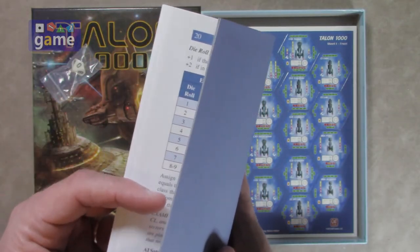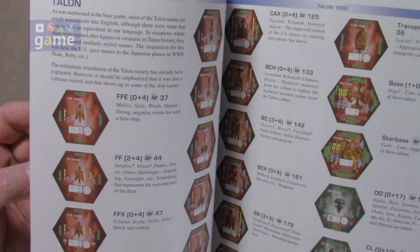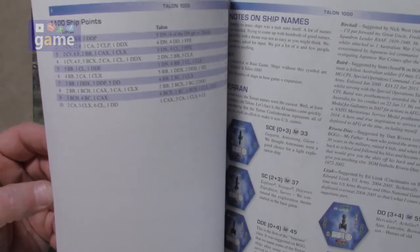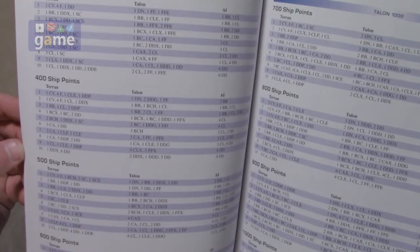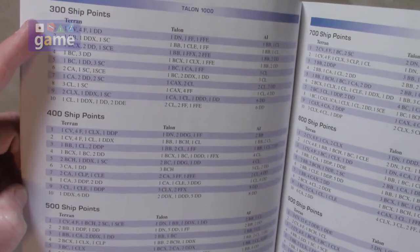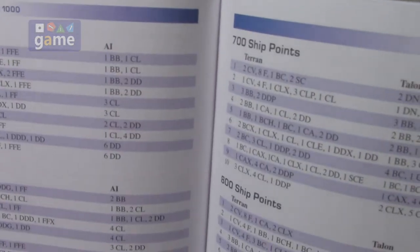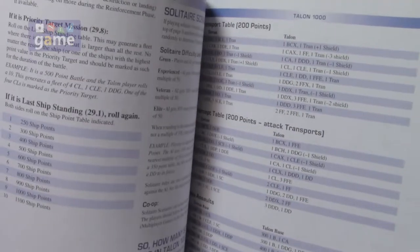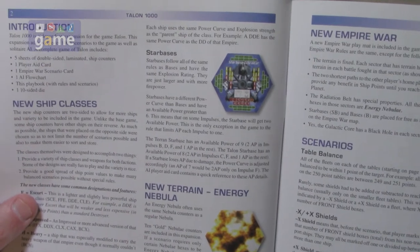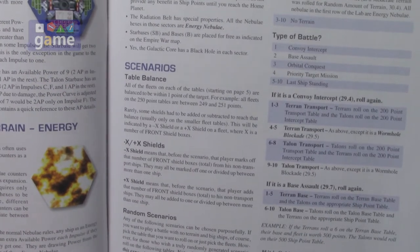This book is 24 pages and shows you all the new ships in the game — Talon ships, the Terran ships, their details. So you can play a battle, roll for ship points, and then roll that D10 to determine your fleet makeup if you want, or for your AI. It's basically a scenario generator: you have the new ship classes, you have the scenarios, and then you can create random scenarios. Pretty cool.